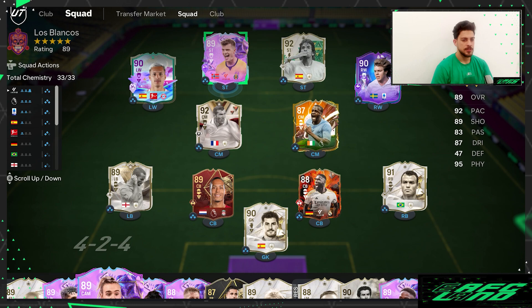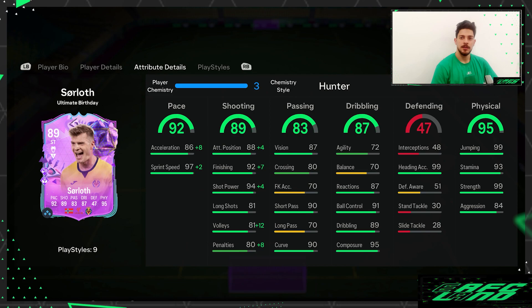This is my squad display. We're looking at the Ultimate Birthday Sordor. Last year the keeper had a card — I think it was around the same event — and it was very overpowered. I don't have that card, but this is something like his last year's card, it was an SPC I believe, and it was really good.